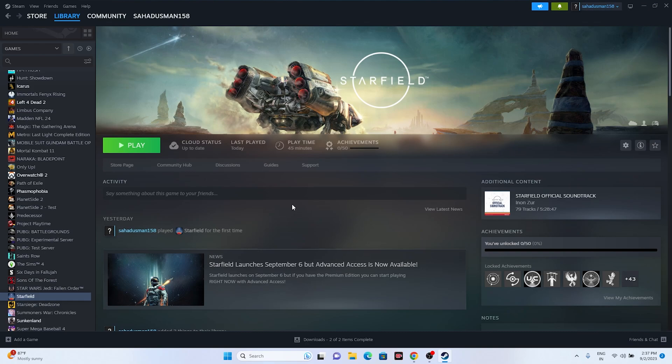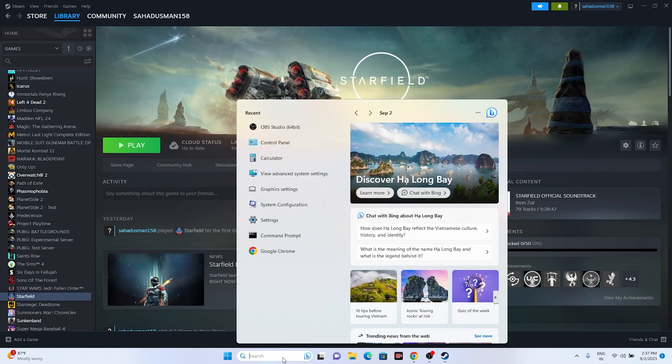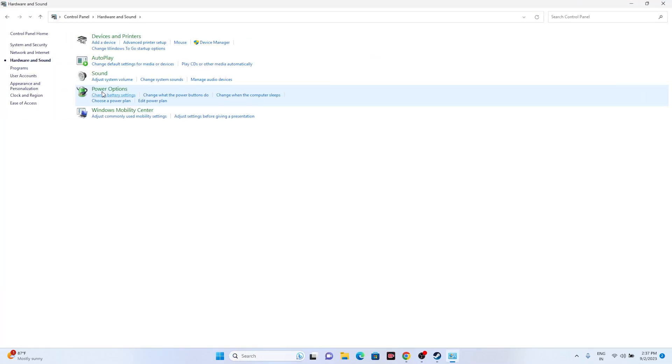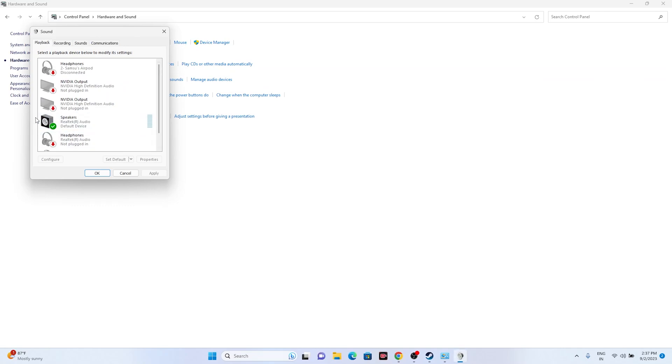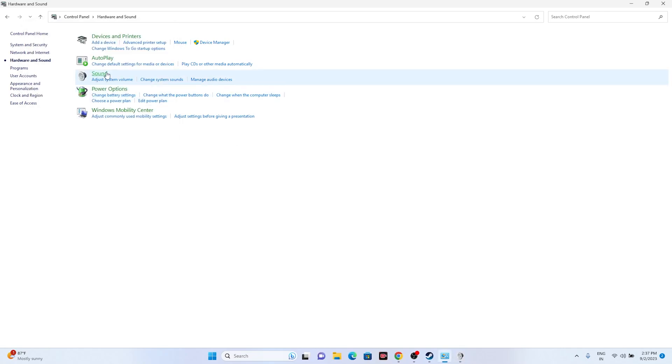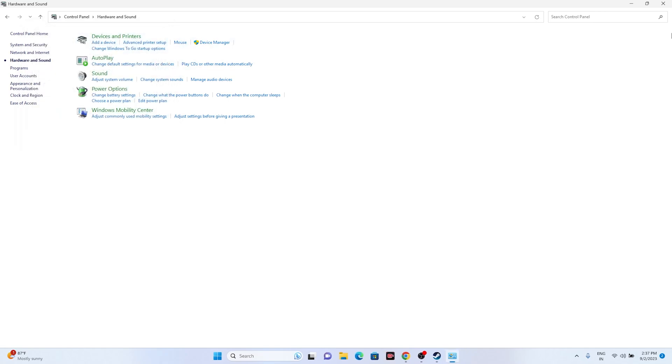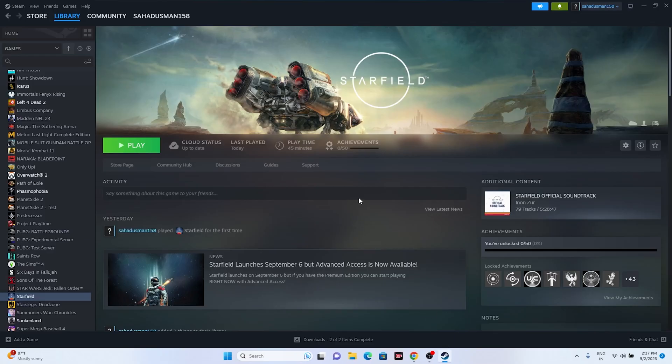The next fix is to disable the Oculus audio device. Go to Control Panel, then Hardware and Sound, then Sound. If you find the Oculus device listed there, right-click it and disable it. Once you disable the Oculus device, close this and try launching the game.